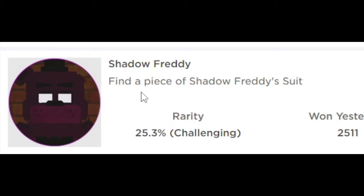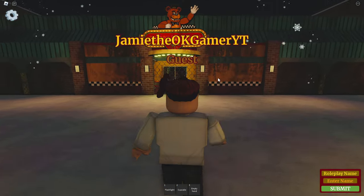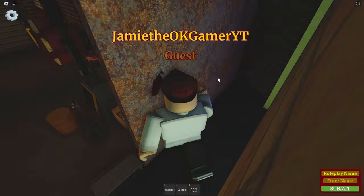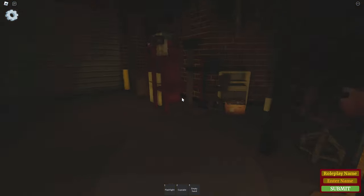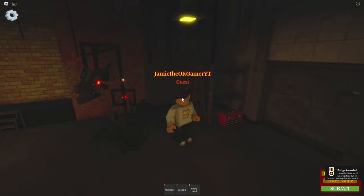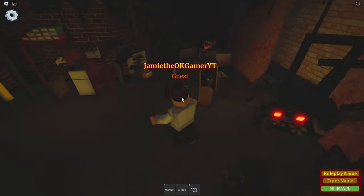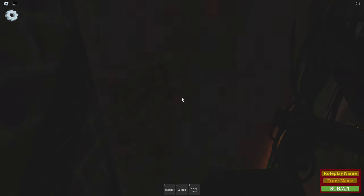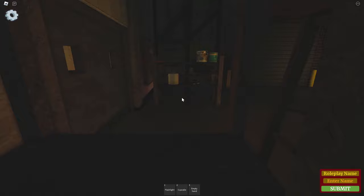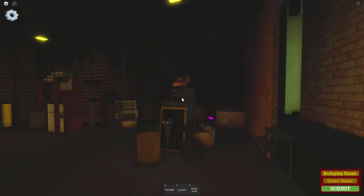So Shadow Freddy we just found by accident. Let's see if we can find Sparky — it says to find a piece of his suit, so I'm going to go back to where we were, the pizzeria in the back, where all the spare parts are. I can sprint! Back here. Look around all in here. Whoa — Saw Trap Freddy! Look at that — that's actually pretty cool. Sparky — right there. Oh, you're right behind, you're right there. I was just about to leave. There's Sparky.